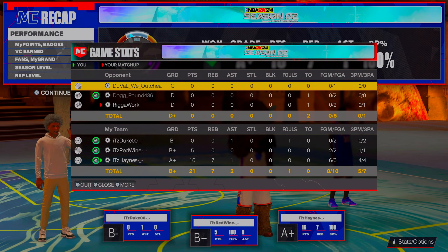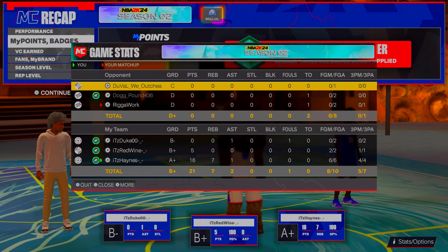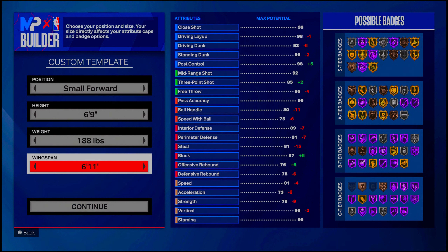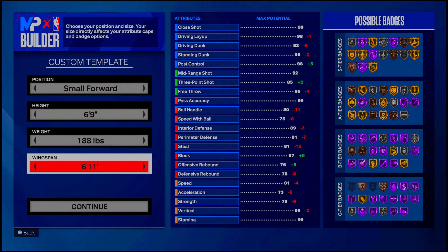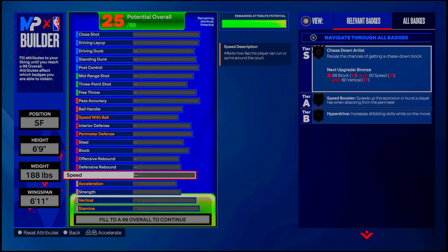I'm telling y'all the six-foot-nine three-level magician is absolutely insane. Being that I took a much needed break, I'm gonna show y'all the build right now. So we're in the build-a-player screen. You can make this build at shooting guard, small forward, and power forward. I suggest you make it at shooting guard or small forward so you get speed with the ball. Height: six-nine, weight: 188 pounds, six-foot-eleven wingspan — so we can get somewhat of a bronze limitless range and Hall of Fame mini magician.